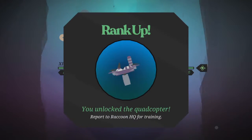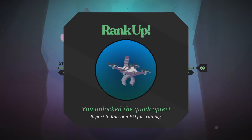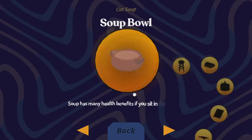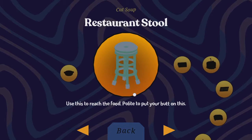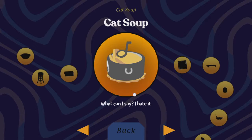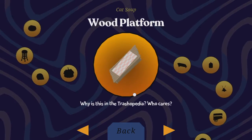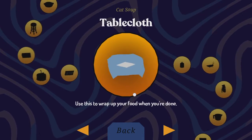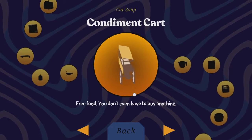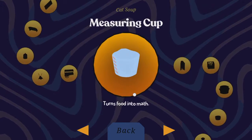Outside of that, Donut County has this Trashopedia — which you're going to see on screen now — where BK, the raccoon you play as, basically classifies everything that drops down into the hole. I find that absolutely hilarious. What Donut County does have is personality in spades, and I love the game for it.